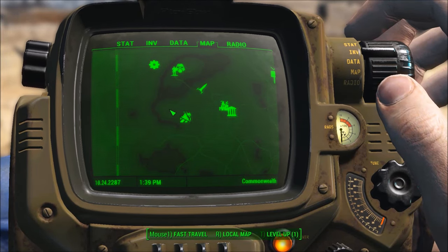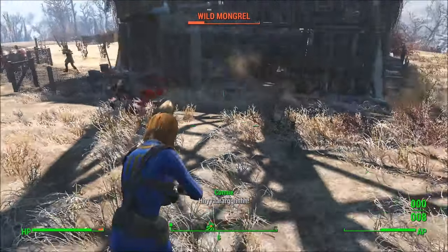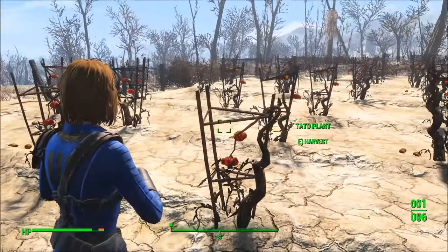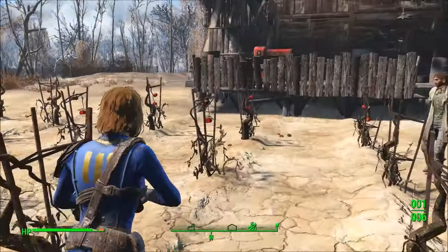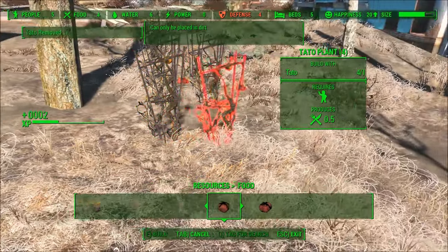The best place I've found is south of Sanctuary — it's called Abernathy Farm. When I got there I had to clear out a bunch of wild mongrels, and for doing so the farmer was so happy with me I robbed him of all his tato plants. As you can see there is just a ton of them here, and once you've got those you can just take them back and you've got all you need to plant in Sanctuary.